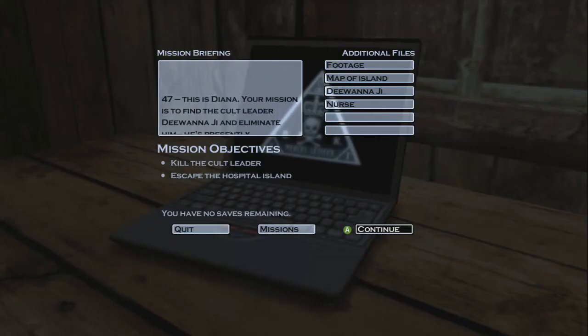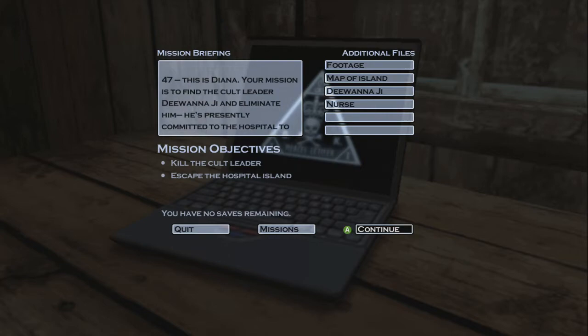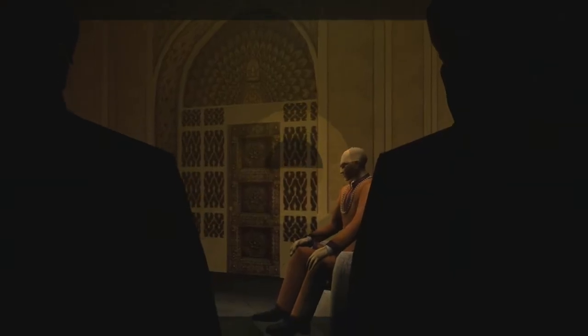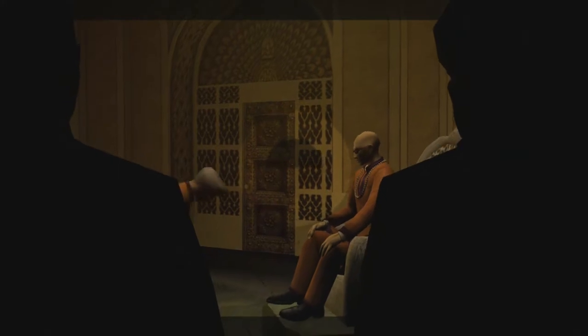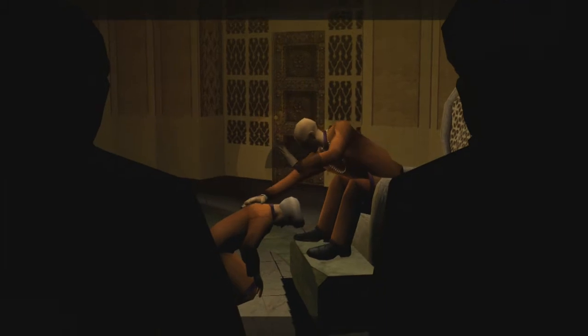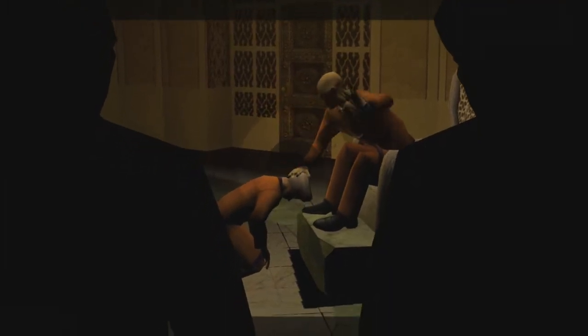The target is Diwana G — eliminate him. He's presently committed to the hospital to undergo heart surgery; he needs a new heart and a pacemaker. The complex consists of the hospital itself as well as a Shiva temple reserved for devotional and religious practices for the top members there.